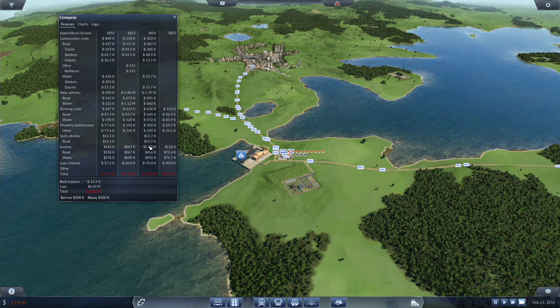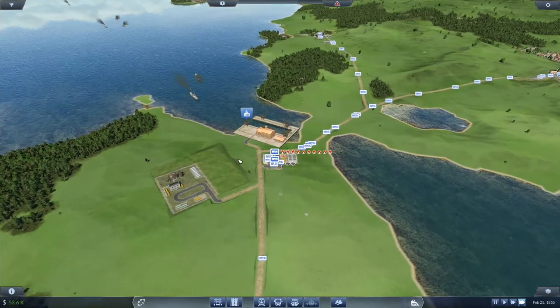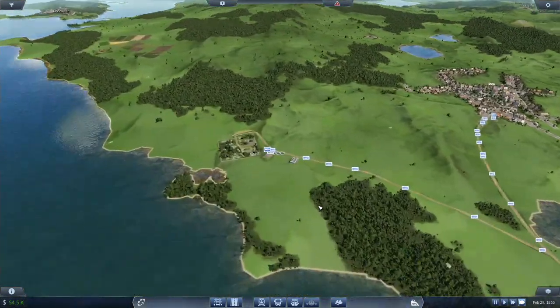We had 1.32 million dollars in income. 905k of that is water income, and we had less than a 2-to-1 profit ratio on that. 414k on 165k in running costs — that is roughly two and a half to one, not quite three to one. Our road vehicles are definitely taking care of things.